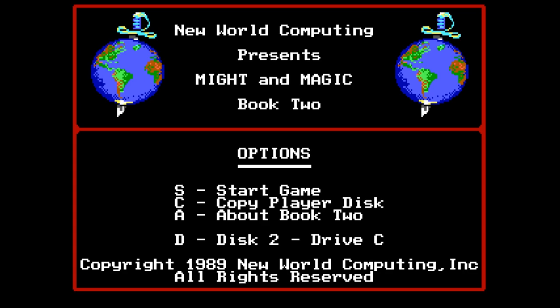Howdy folks, and welcome to Let's Play Might and Magic Book 2. This was released in 1988, both developed and published by New World Computing, and this is an RPG.